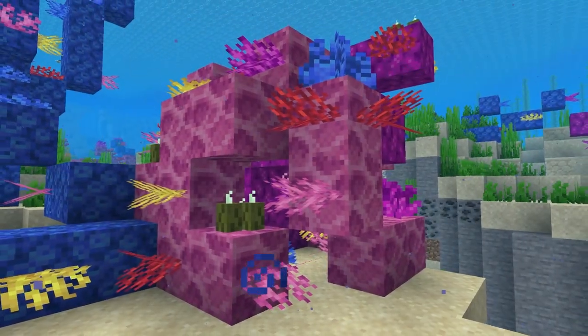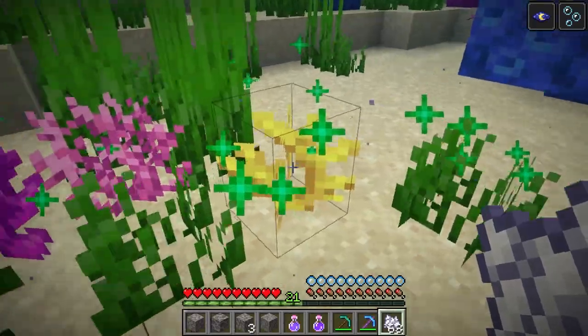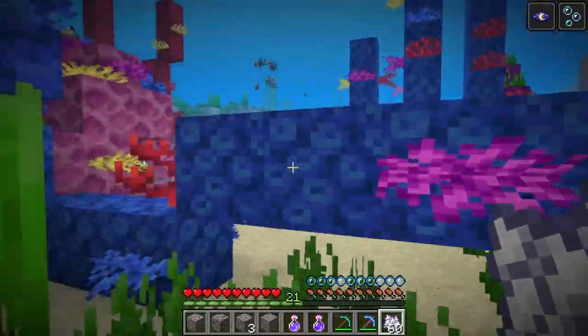Coral and coral fans, which both have the same variant colors as the coral blocks, are a non-solid block and can be found on the coral blocks. However, unlike the sea pickles, they generate based on the biome, not on coral blocks. This means you don't need coral blocks to get more coral or coral fans.